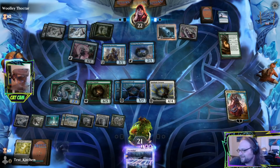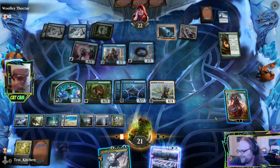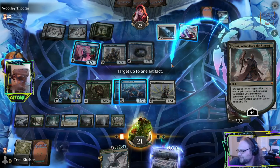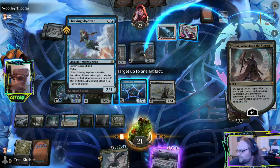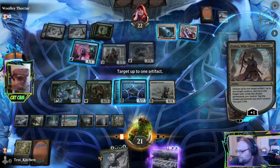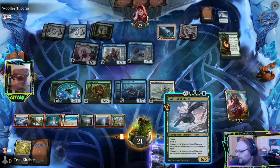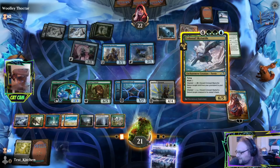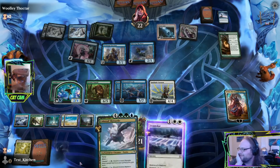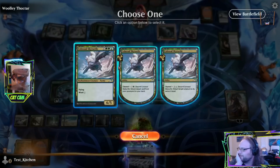We get a Colossal Skydiver — that's awesome! I think we just want to tap something down and get in for damage. I don't know that we need the card here, to be honest. Hold the phone — hold the whole damn telephone open here. So you're telling me I can just Skydiver. Is there anything I want in my yard? No, not really — not better than a Skydiver.